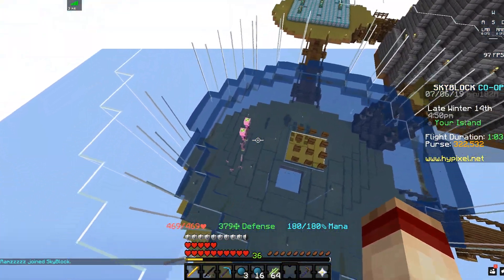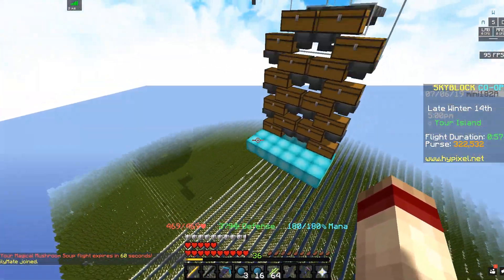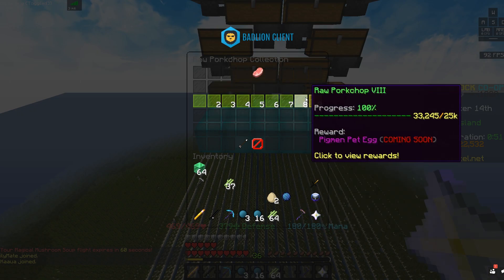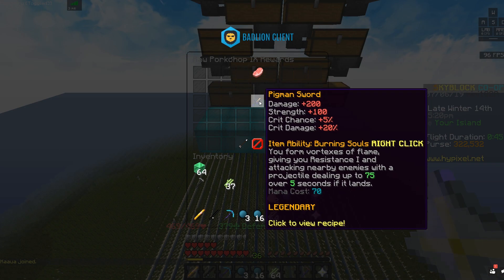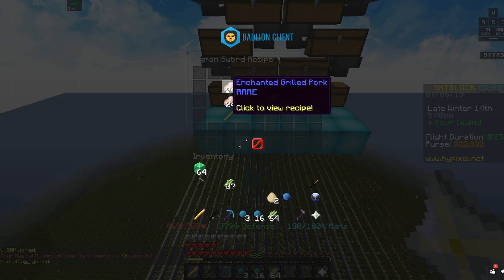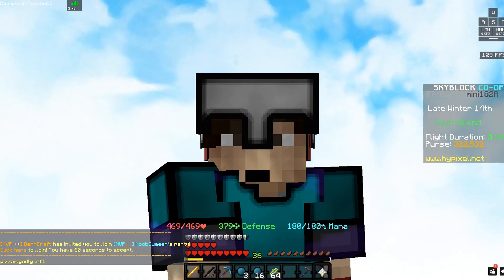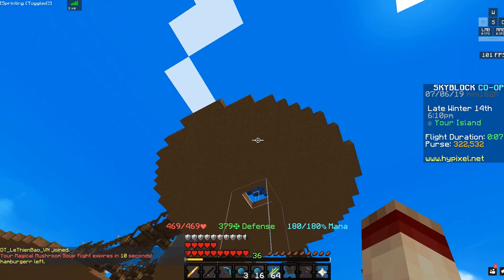Another good money source on the island is our automatic pork shop farm. We only have two minions in here right now and our other minions are working on diamonds, but this has been really beneficial. If you go to collections, farming, raw pork chop, you can get a pigment sword — basically the strongest or second strongest sword on the whole server. But it takes 48 enchanted pork chops, which is about four and a half stacks — probably at least three days to farm without all minions working on it.